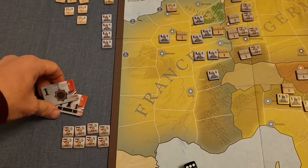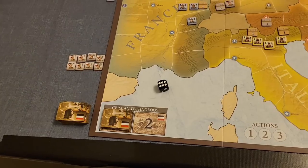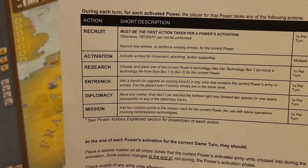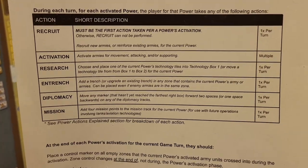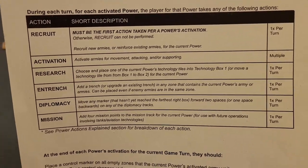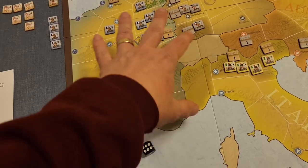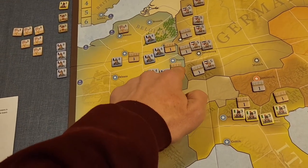I've seeded all four powers with three starting technologies. The Germans get three actions per game turn. There are six possible actions total, but only the first two — recruit and activation — really take significant time to execute. Recruiting must always be your first action if taken, and it's often desirable since it gets units onto the board. You can have up to three units in any zone, and trenches become important especially along the front lines.